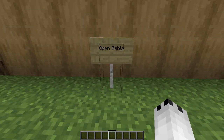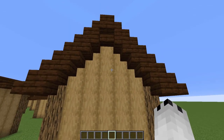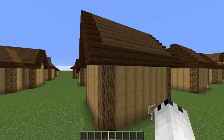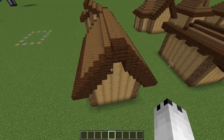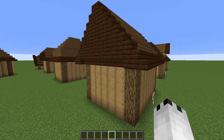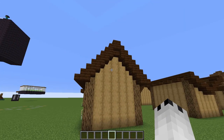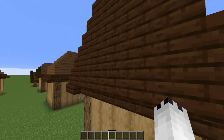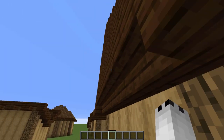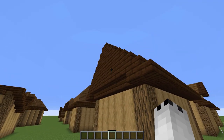Next up we have the Open Gable — this is just your classic A-frame. If you're a fan of my channel, you know I use these all the time; they're called Open Gables and they're very basic. Next up we have the Box Gable. They are just like the Open Gable except there's a difference: there's a little overhang, and they're typically filled in. You can even do windows in the sides or little flower pots, and the big thing is they provide their own form of depth.